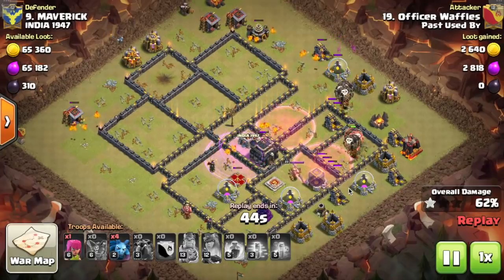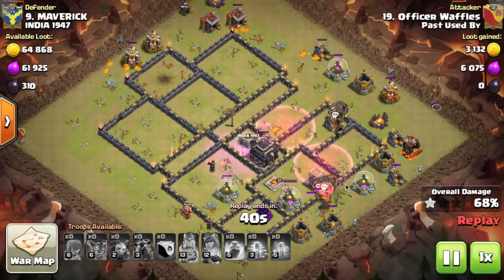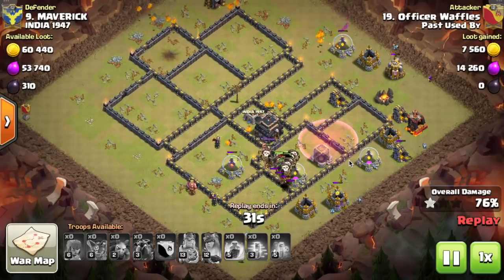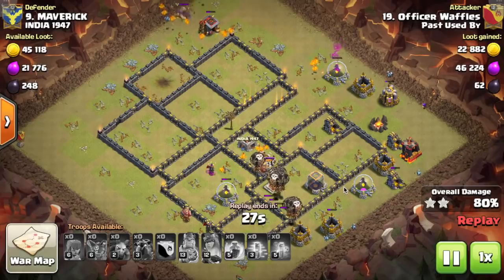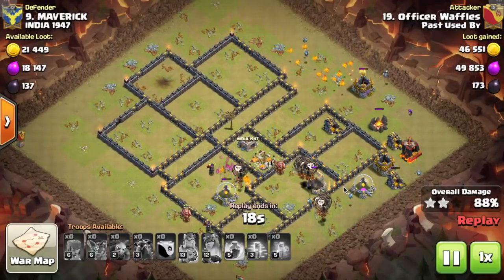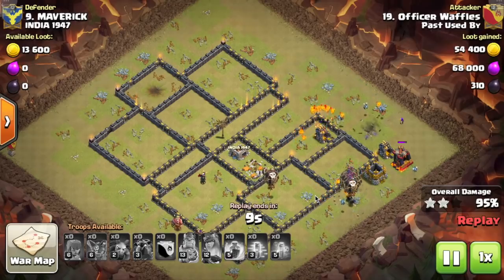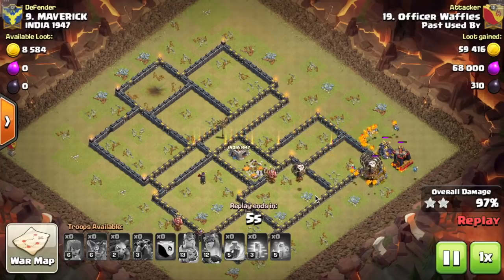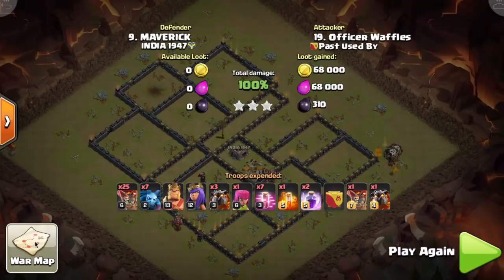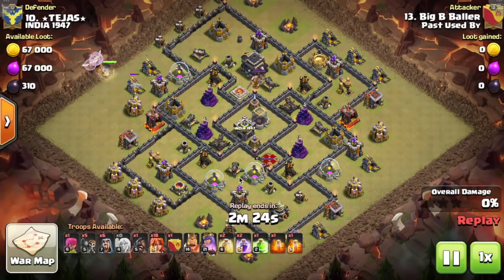Instead, what you want to do is spread out your storages. Unless an attacker three-stars you — which is very rare — they're only going to get a few storages because everything is spread out. They have to choose one side to attack from, and those are the storages they'll get. Most of the time you'll only lose maybe 30 to 50 percent of your resources. Would you rather lose 300k of each resource, or sacrifice maybe 100k but keep the rest? Never keep all your storages together in one place — it'll cost you a lot of loot.